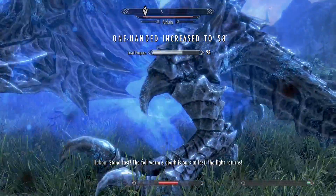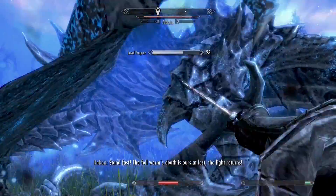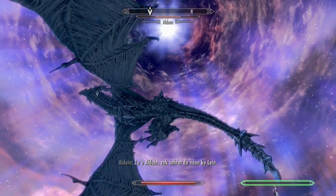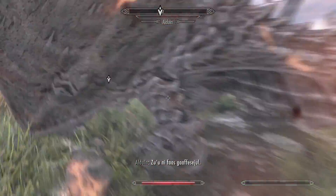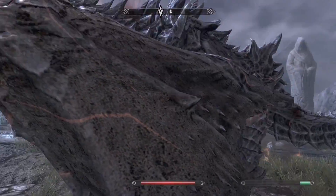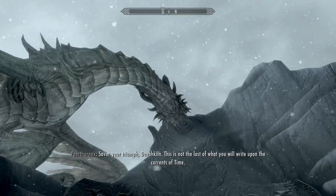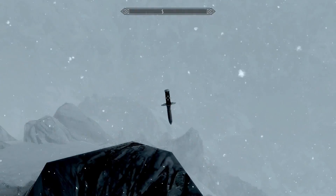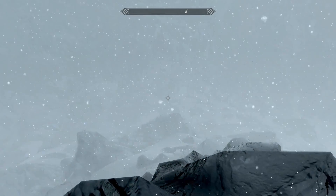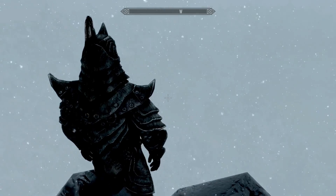The final fight was so much easier than the first Alduin fight — he barely attacked me, so all I had to do was constantly hit him with my dagger and Dragonrend. After a few minutes, Alduin fell to my iron dagger. After a short chat with Paarthurnax, I climbed to the tallest peak of High Hrothgar and threw my iron dagger off the mountain, so I'd never have to use it again. I beat Skyrim with only an iron dagger.